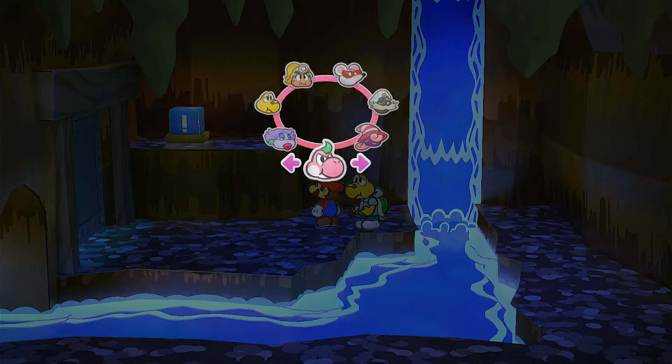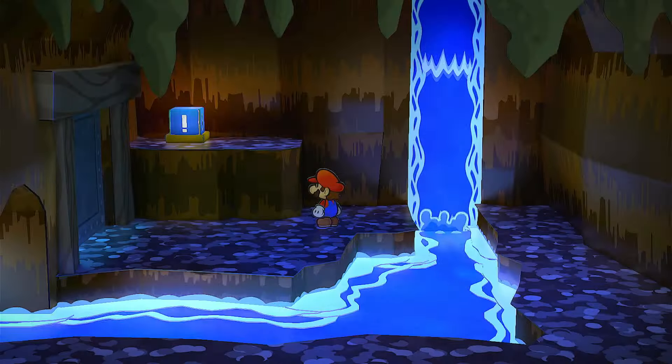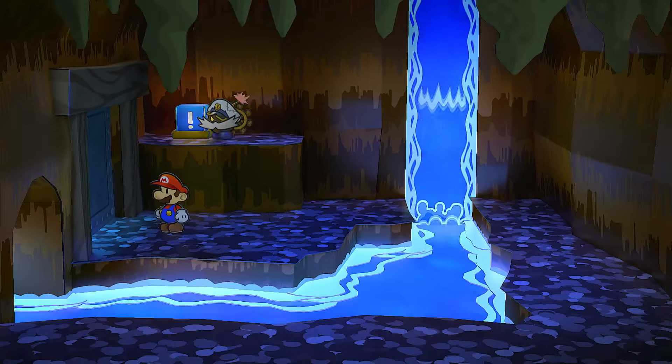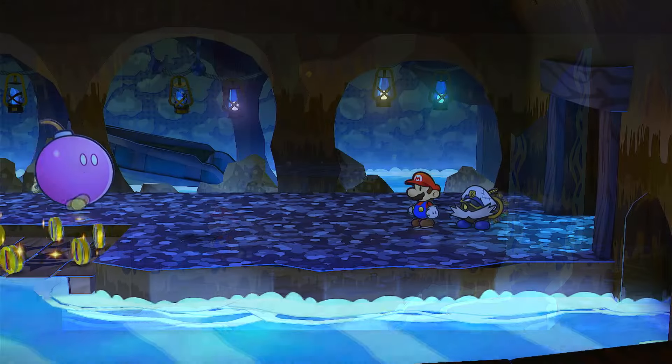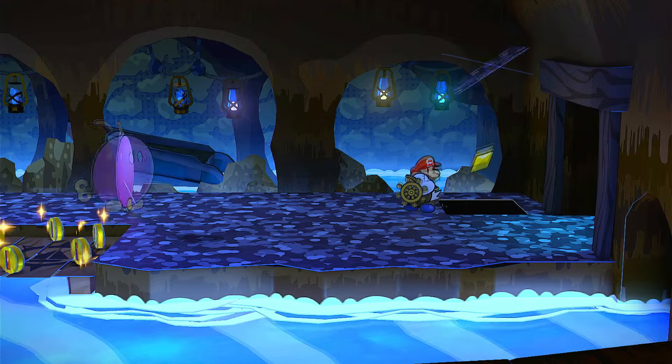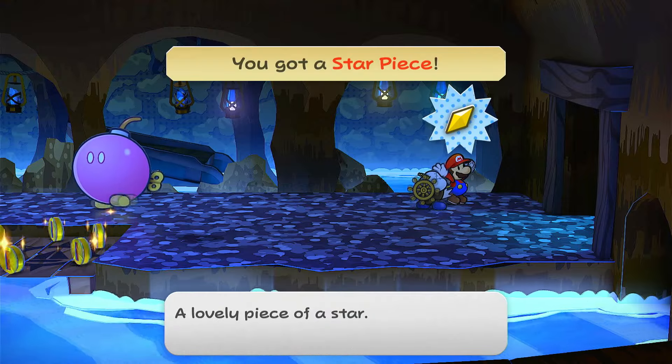So once you're in this area, you're going to want to get your bomb guy and just throw him up here. He'll take that switch out and we can head inside. Once inside, we actually have a star piece right here. There we go, perfect.